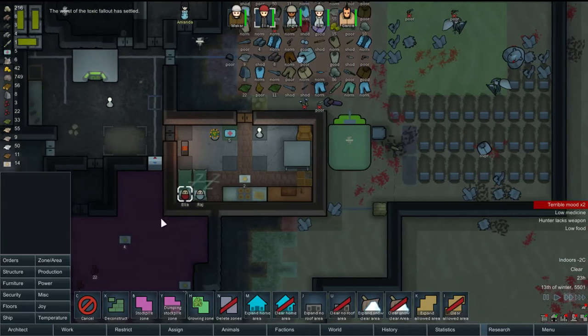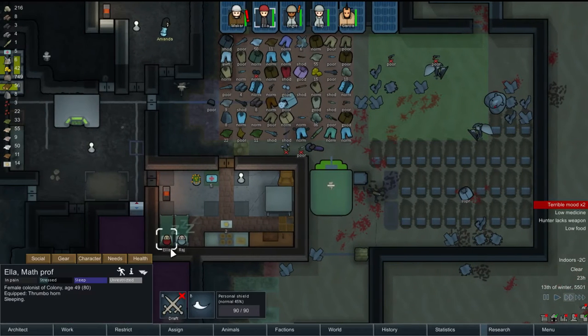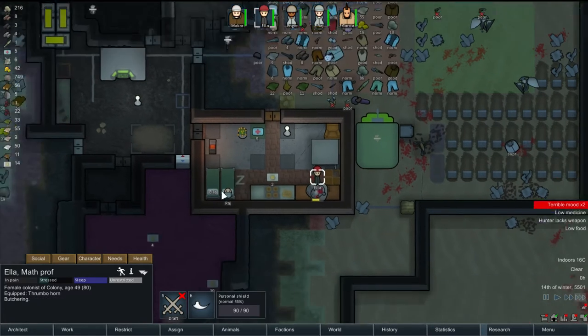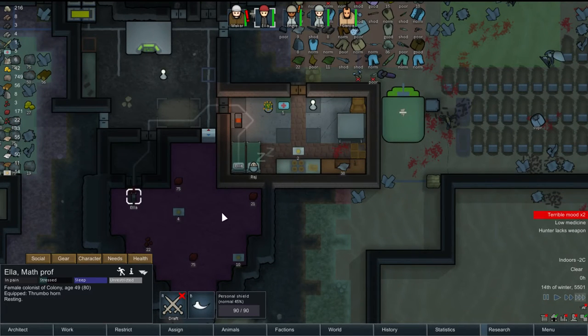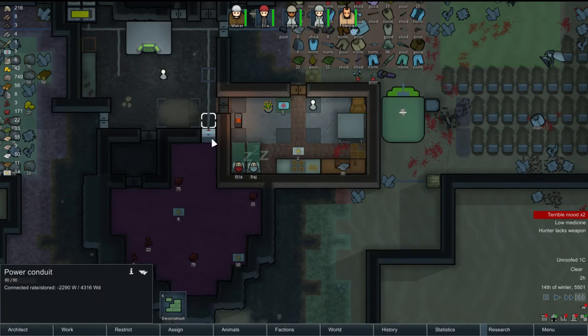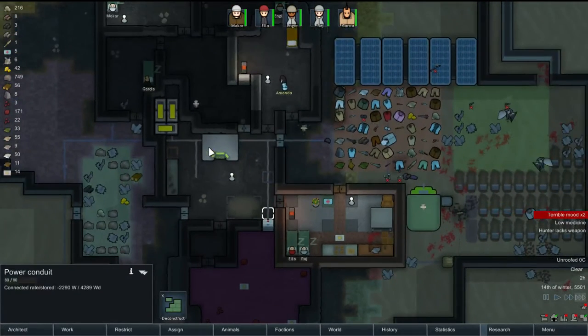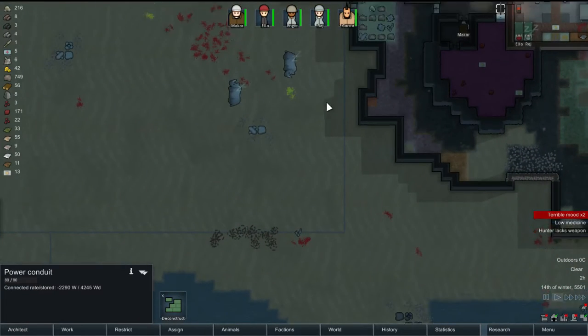Ella, butcher that thing. How much meat do we get out of this thing? Gotta be a lot — give me a lot. 75. Nice. Oh, is this rhino too? More than that — look at that! We got like 171 pieces of rhino meat. That's great. Are they just gonna sit there and sleep? We can do it, everybody. Come here — we can do it.